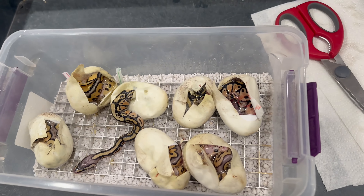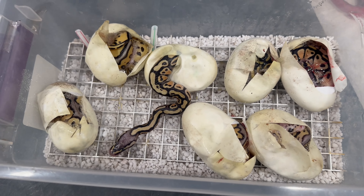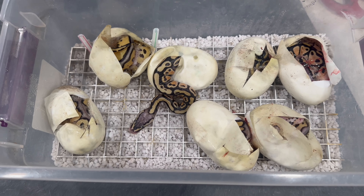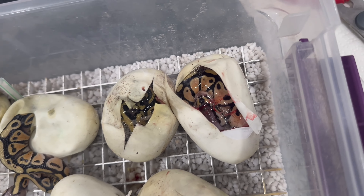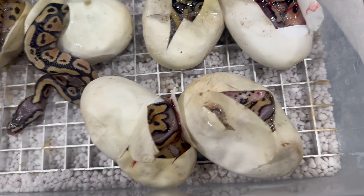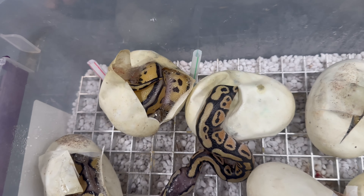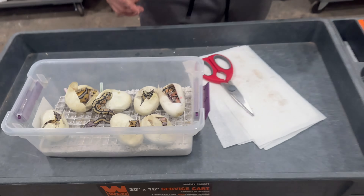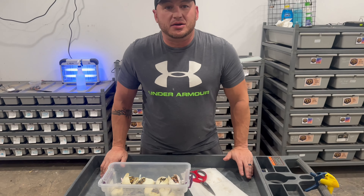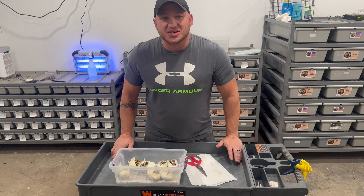So seven eggs — we hit four clowns: two all-het clowns, two pastel clowns, and three double hets. Not too bad. That's about it for this one. Like, comment, subscribe. See you guys next time.